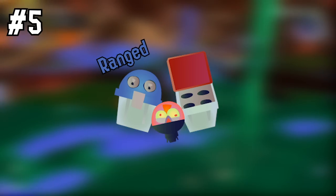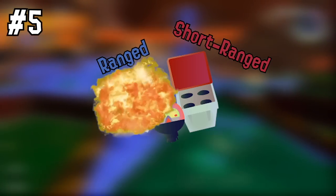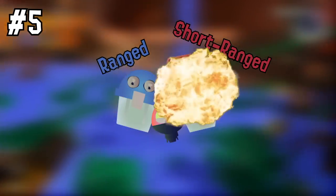Number five: the blue box on flyfish is for ranged missiles and the red box is for short range. Bomb the blue one first to help your teammates more, and then go for the red so you can defend yourself.